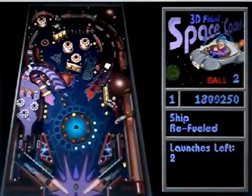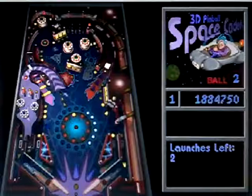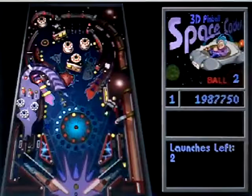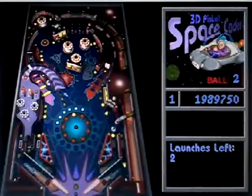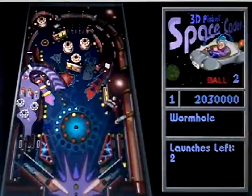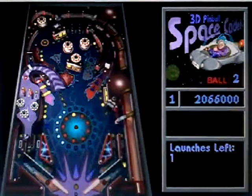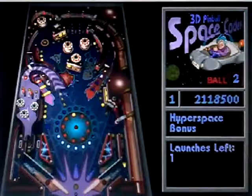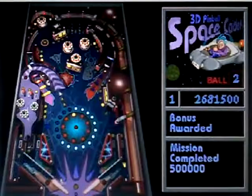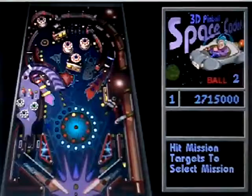There's flags upgraded. Oh, so close — nice. 2 mil — nice shot to the wormhole on it. There's one, there's engine upgraded. 2 greens, ship refueled. Hyperspace bonus, nice — there we got it. Launch training, mission completed, 500,000 points — bonus awarded. There's field multiplier 2x on the board — hit mission targets to select mission. There's weapons upgraded.